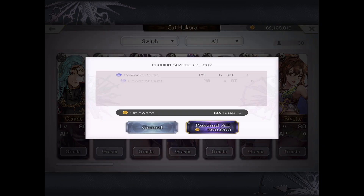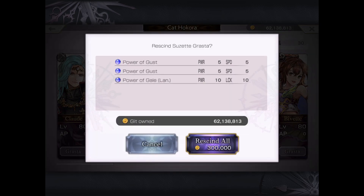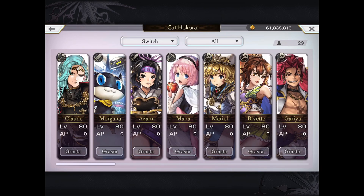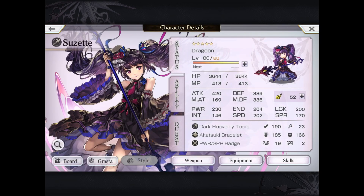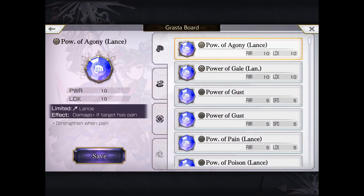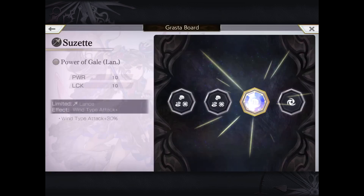So we're going to have to pay 300k Git to remove all these Grasta. Now I know in a more recent Japanese update, removing or rescinding Grasta is now free, but for now we have to pay 300k. And if you're running low on Git, make sure you run the Antiquity Garulea Dungeon because they drop lots of gold lumps that can be sold for tons and tons of Git.